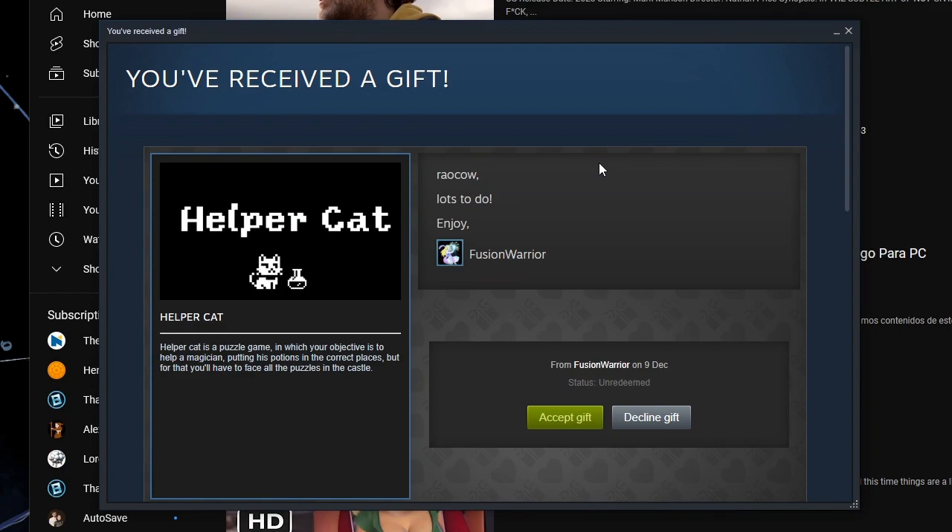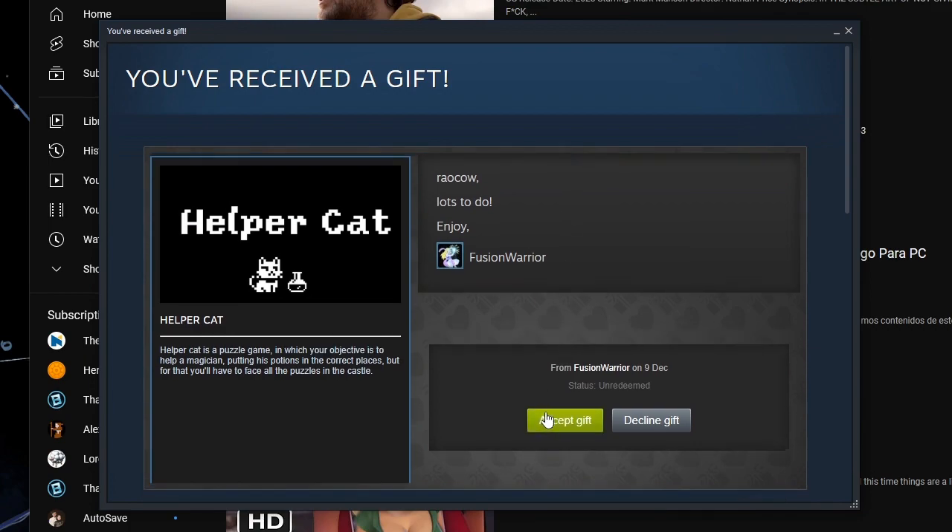And today's cat game is called Helper Cat. Helper Cat is a puzzle game in which your objective is to help a magician putting his potions in the correct places, but for that you'll have to face all the puzzles in the castle. So you're trying to help out your master, but then all the puzzles are in the way — pretty good system you got there, Mr. Wizard. What an idiot.